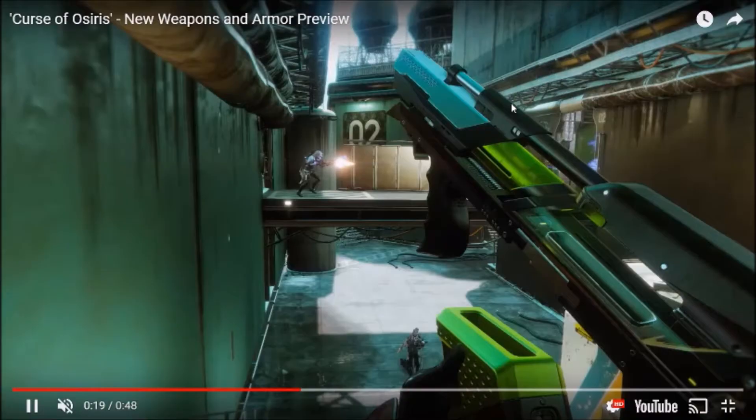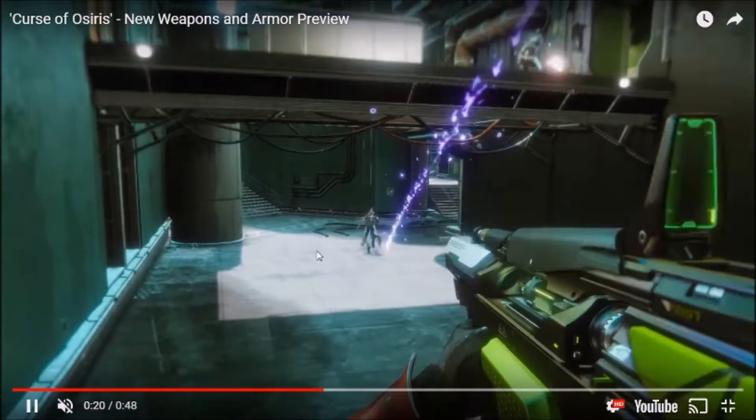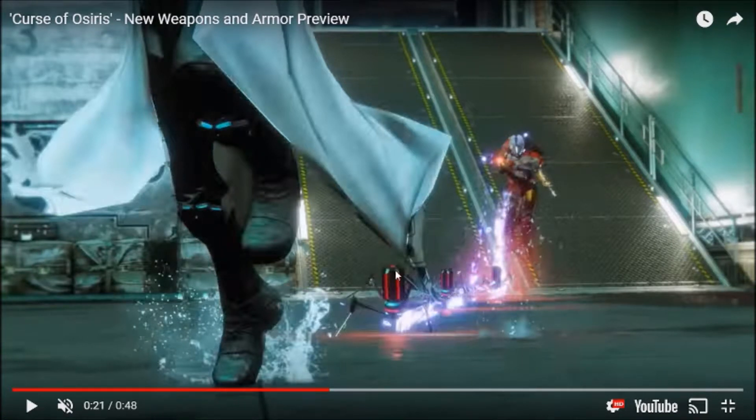Continuing on, we know this is an exotic — this is the grenade launcher that shoots little spider projectiles. Basically when you shoot, the projectile will land and these little robotic spider things start chasing the enemy, which is really interesting and looks really cool. I'm excited to use this weapon. Does that mean you will never miss? I kind of hope so because I do not have the best aim when it comes to rocket launchers.